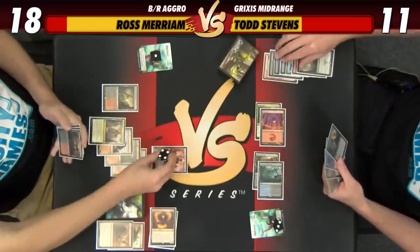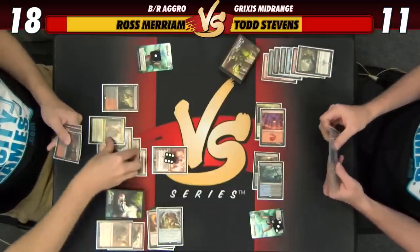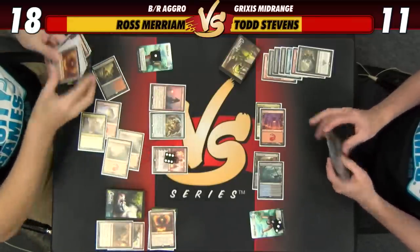Still in great shape here. I'll just draw a card with Chandra. We can cast that one. And I'll play a Pia and Kiran and get a Thopter token. Pass the turn.